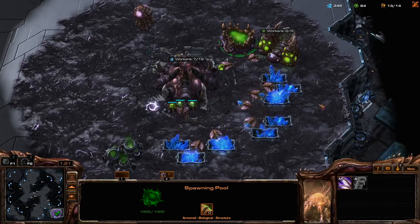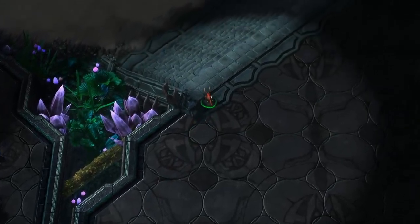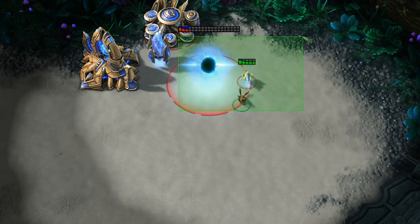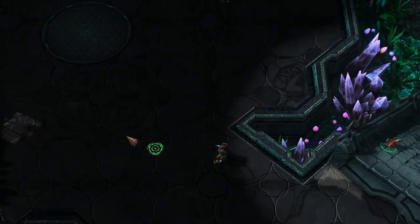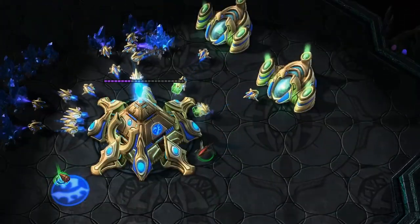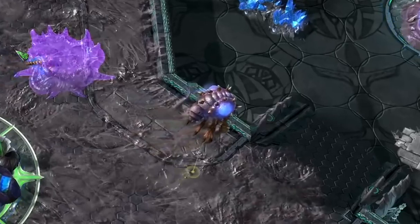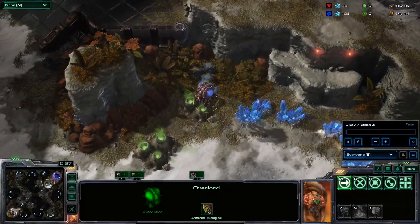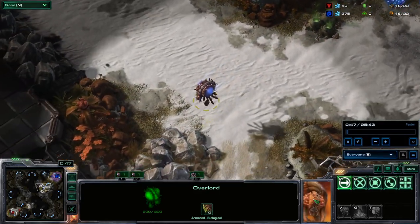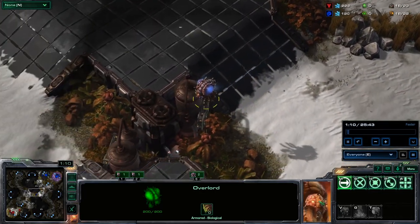Zerg have one of the most versatile scouting units in the game. Zerglings are extremely fast, especially after researching Metabolic Boost, and they're the cheapest unit in the game. Zerglings can zip around the map looking for hidden expansions, keep track of the opponent's army, or even use their incredible speed to run right past defenders to get a look inside their base. But the most useful Zerg scouting tool is also the most easily overlooked: the Overlord. Sure, the Overlord is incredibly slow — it takes about two minutes to get across a standard sized map.